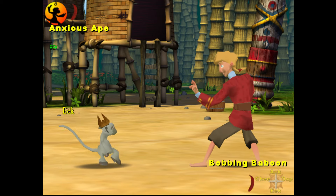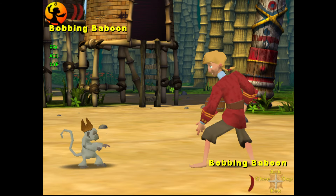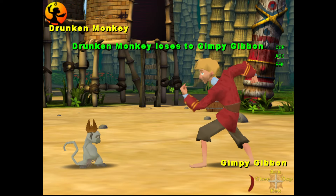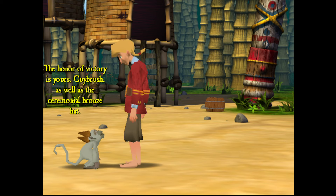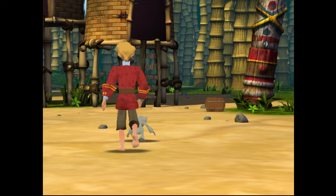Oh no, it's not over. He purposely drew to get extra health. Okay, let's go — we want to beat Drunken Monkey so let's go to Gimpy Gibbon. Drunken Monkey to Gimpy Gibbon. I hope this does the two damage we need — yes, he's down! I cannot believe it. 'I had foreseen losing my crown eventually, but not to such an unlikely opponent. The honor of victory is yours, Guybrush, as well as the ceremonial bronze hat.' I always feel bad but we need it.